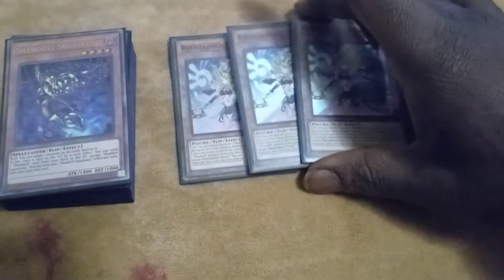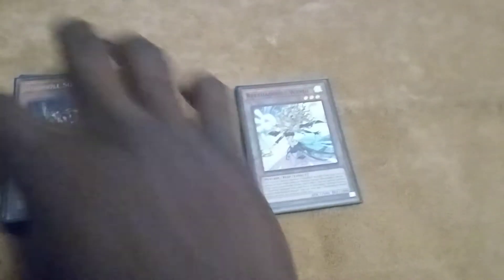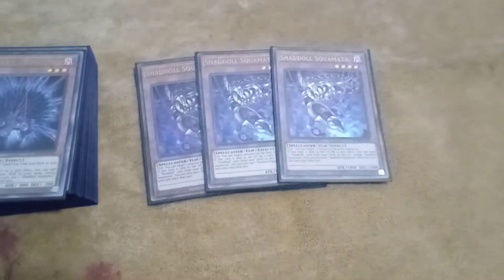You got three Wendy — standard for Shaddolls. I've been testing this build on Dueling Book and this build is for competitive play. So if you're a competitive player, here's a nice competitive Shadal deck for you. I also have some other side deck choices for those who can't get Lightning Storms or Nibiruus or things like that — some tech choices. Three Squamata — the standard six to start off.